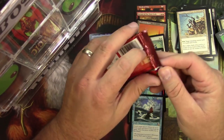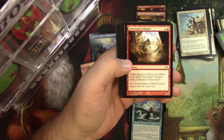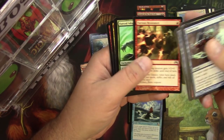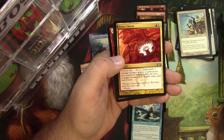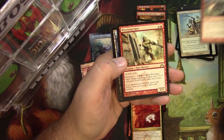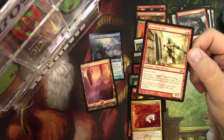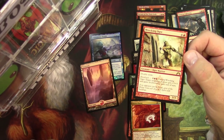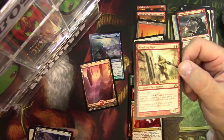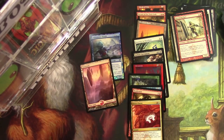Let's do a pack of Gatecrash next — we can get a Shockland, we can get a Boros Reckoner, maybe a Boros Charm. Furious Resistance — not just regular Resistance. Boros Charm and a Skullcrack — that's very good, two very good uncommons right there. Homing Lightning and a Wrecking Ogre — not as good as those uncommons. Four and a red, three-three Ogre Warrior with Double Strike and Blood Rush. You can discard this to give target attacking creature plus three plus three and double strike. I like the Blood Rush mechanic — I got wrecked by it once or twice during Gatecrash standard.